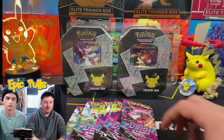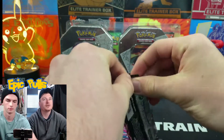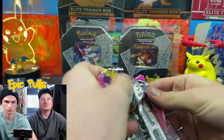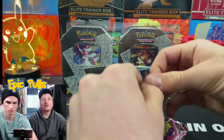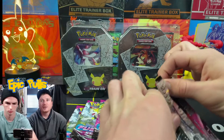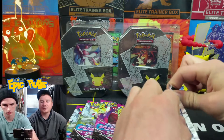We were fortunate enough to pull out that Alt-Art Celebi in our second Battle Box Fusion Strike build. Some other big pulls in the set include the Alternate Art Mew, the Alternate Art Gengar, and the Hyper Rare Mew. If we can manage to come across that, that would be pretty awesome.